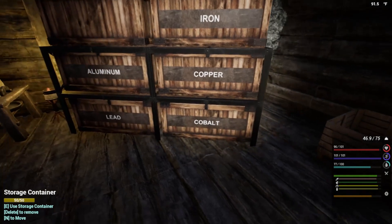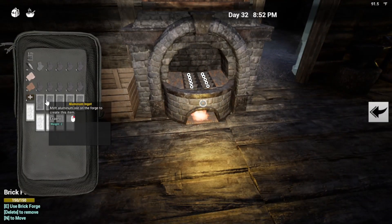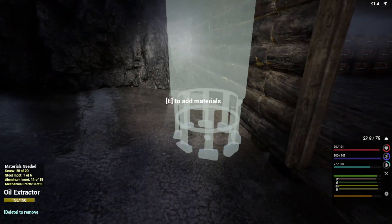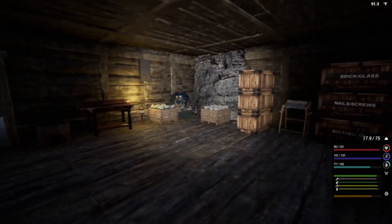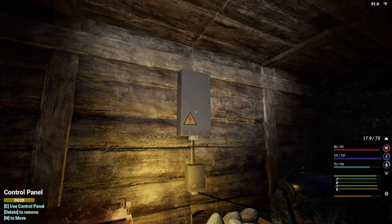All right, we've got one piece of copper, two cobalt, and one aluminum — this aluminum goes so fast. After the oil extractor, what do I want to do? Wait — do we have enough power? I didn't even look. We do not have enough power — holy heck, this is going to be a problem. It's raining, so we have pretty much no solar power, and the wind is way down, so we have no wind power. Power is a serious issue.